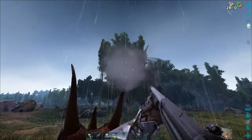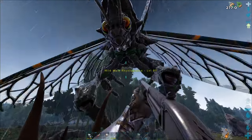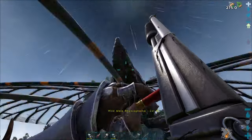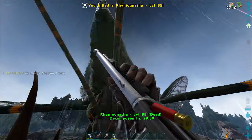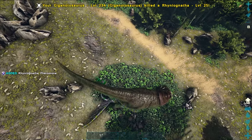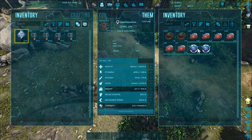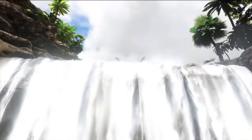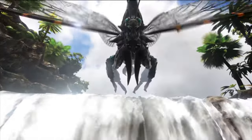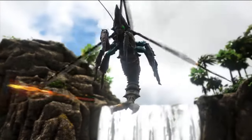First things first, you need to kill them. They have a lot of HP, so bring something strong to kill them, or you can use a shotgun — it kills them pretty quick as well. Once you kill one, it should drop pheromones. If you killed it with a dino, the dino may have looted the pheromones, so make sure to check the dino's inventory if you can't find it on the Sky Reaper. According to the dossier, only the males drop the pheromones, and as rare as the Sky Reapers are, it might be best to leave the females alive.